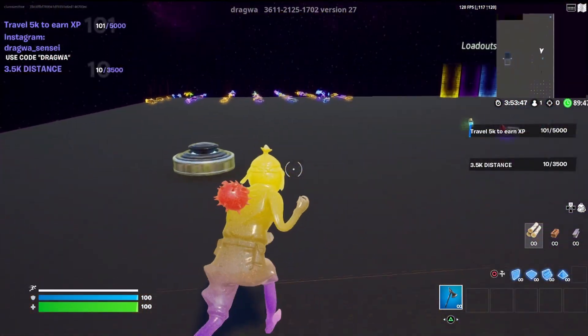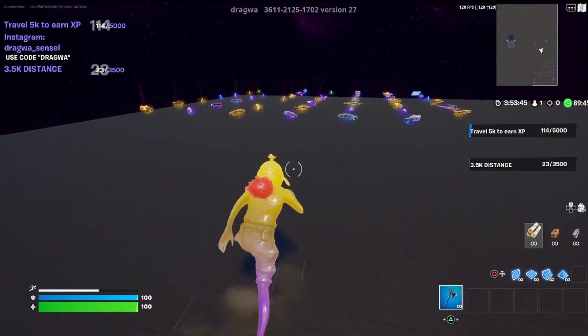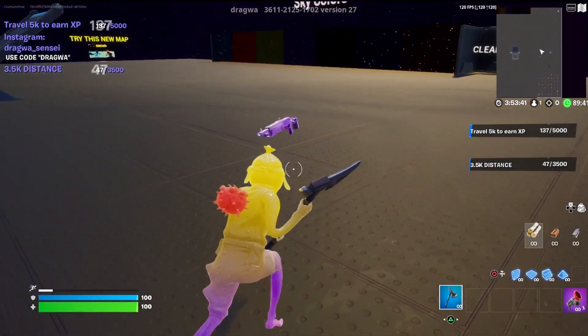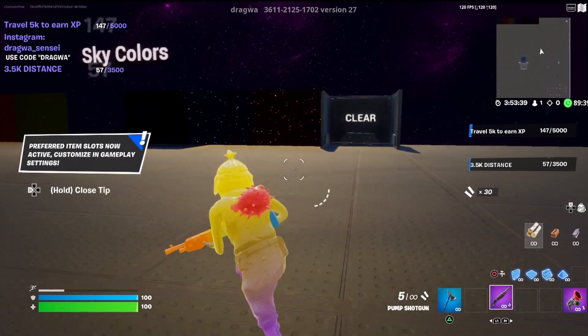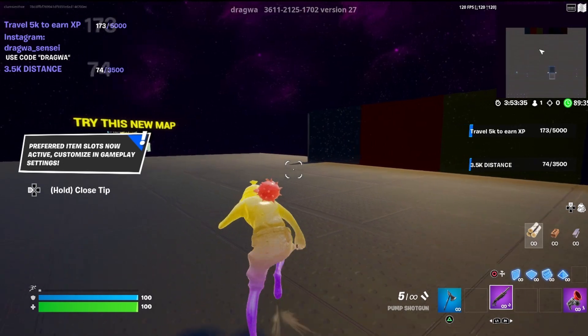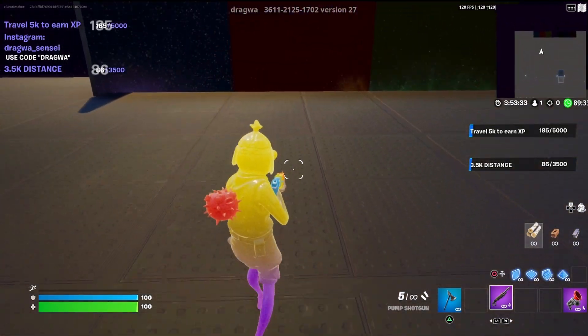Right after you wait those 10 seconds, you're gonna hop through the portal. I accidentally missed them because I thought it was in the corner, but you're just gonna grab a grappler and a gun. The grappler is not necessary, but you can use it for movement in case you fall off somewhere.